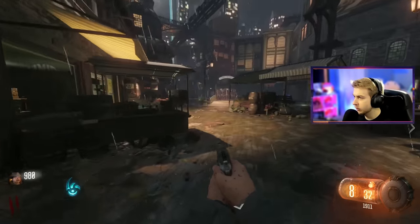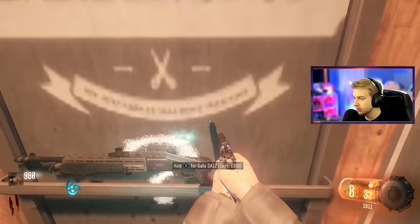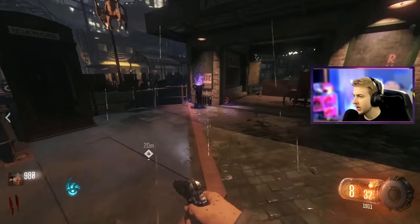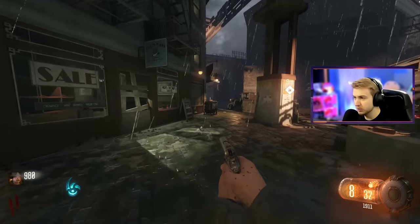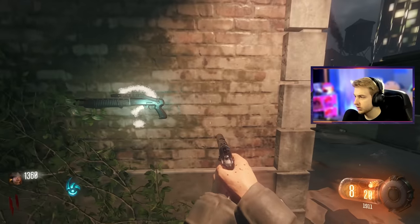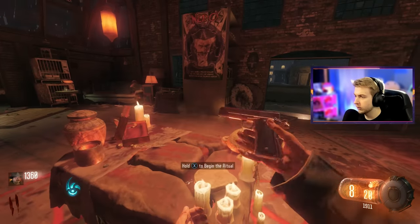What other wall buys do they have going on out here? What happened to the shotgun slot? Oh, it is the Gallo. I used this in the Origins video — I'm going to try to use different weapons today. We already know the Gallo is really strong in Cold War, and it was pretty good last time. So I need to find something different. Another Gallo wall buy? Two of them? Weird. I guess we'll start our first ritual.